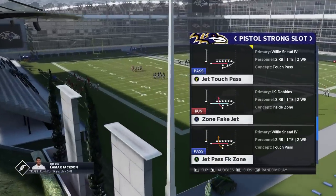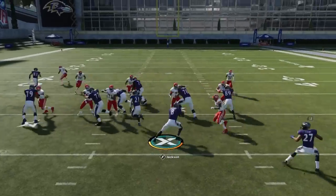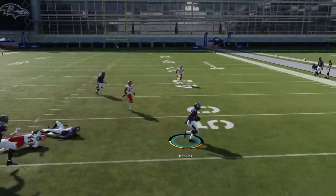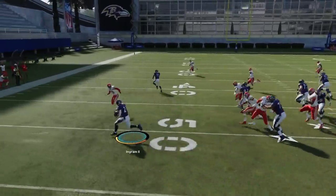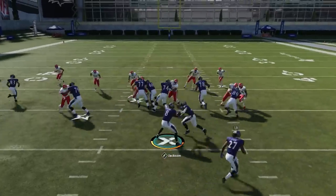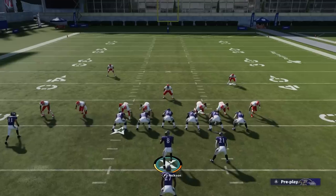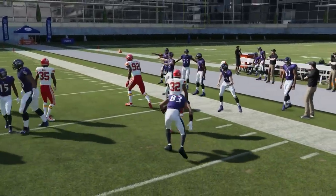Out of the Strong Slot, the best two plays are probably the Jet Touch Pass — which is technically a pass — and the Triple Option. The Triple Option is really great this year because so many people run man coverage, so there's often nobody out on the edge. Having two wide receivers on one side is one of the reasons this is so successful. In zone, the closest defender can be 10 to 20 yards off. Against Cover 2, hold the A button and go the opposite way. I like the Triple Option because you have explosive runs to both sides of the field, which keeps your opponent honest. For the Jet Touch Pass, you get a lot of extra blocking, and it's very good against man coverage. You probably want your fastest guy — like Hollywood Brown — in that receiver spot.